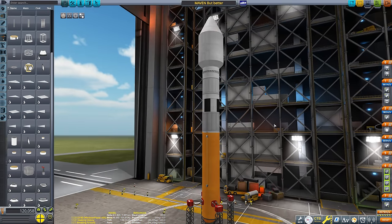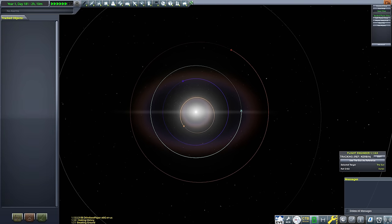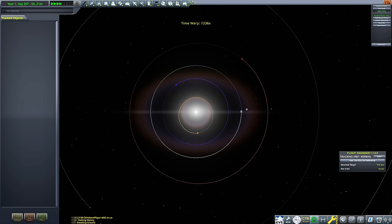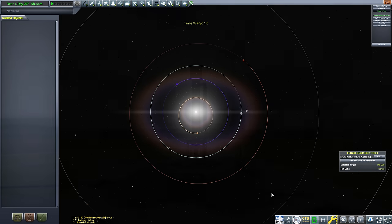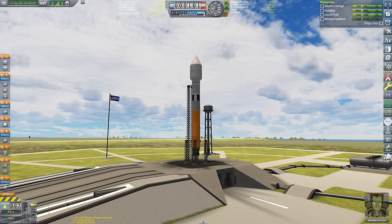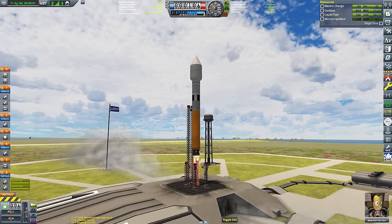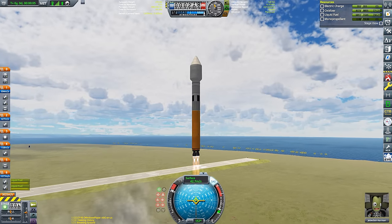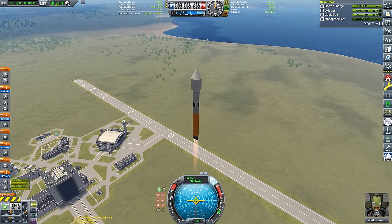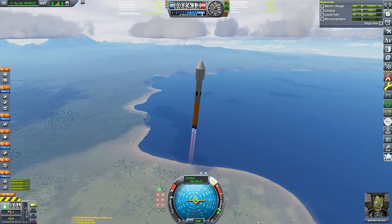Construction is now complete, so now we just have to wait for a Duna transfer window. I like to use the lens flare from the sun to line things up — Kerbin along the flat line, and Duna should form a 45-degree angle with the sun, ahead of Kerbin. With that out of the way, let's launch our Atlas V. And there we are — it's a beautiful sight. KSP2 has somewhat spoiled me on launch aesthetics and sound design, but we have Black Rack's amazing stock volumetric clouds mod installed as we soar through the atmosphere.